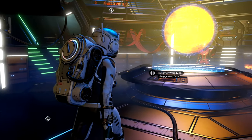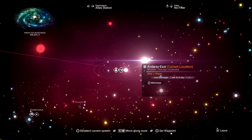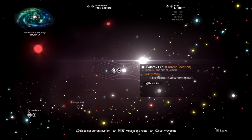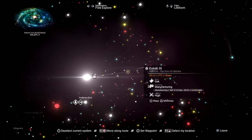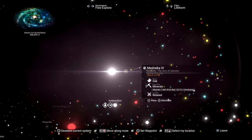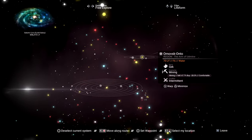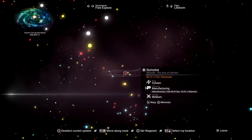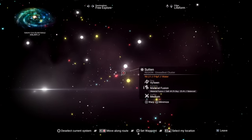So we're going to use the freighter warp map, and we are going to change the destination to free explore. I'm going to turn my filter to life form. And let's start mapping out. We are looking for a galaxy that does not have any data available. Who knows, this might take a little while, but that's alright.